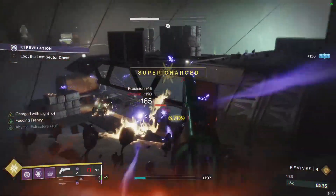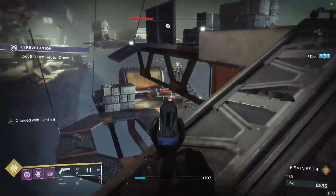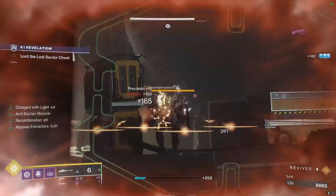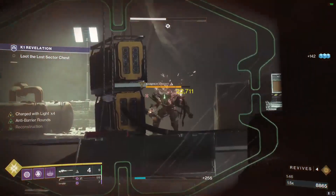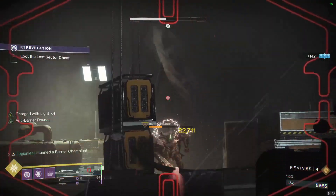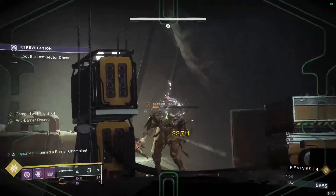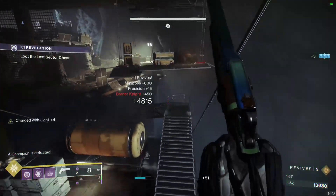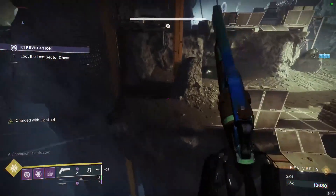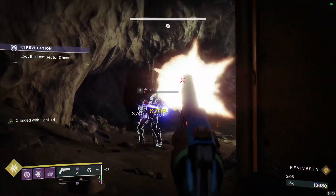Once we kill these acolytes we can kill the barrier champion — we're just going to do the same thing we did before. We're going to snipe the barrier and make sure it pops. Make sure to get over to this area as quickly as possible so you don't get caught in the air.